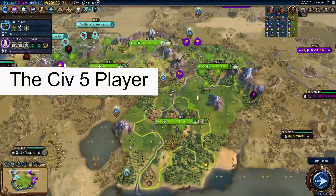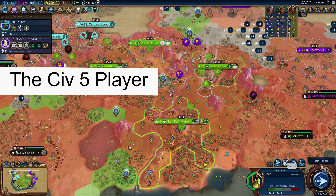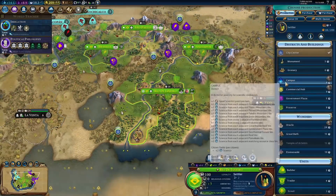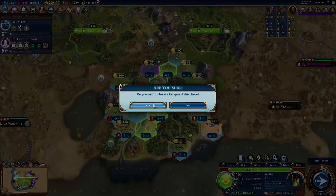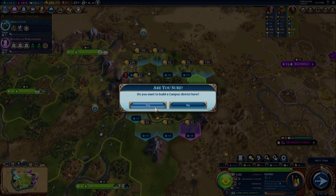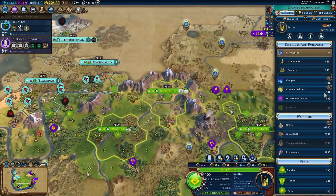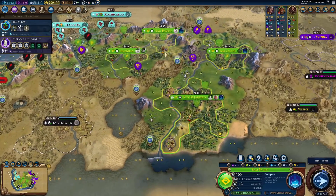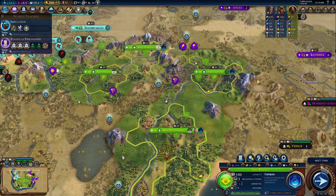What? Four cities is all we need. Why do we have this settler out? Delete this guy. I'm playing Civ 5. I've played Civ 5. I know exactly how this works. Another settler? Don't you know we get science debuffs if we go for more than four cities? What are you doing with all these cities, man? It's not as if in Civilization VI they completely removed the penalty you get from settling too many cities when it comes to science and your culture research. I know what I'm doing, guys. Four cities is all we need.